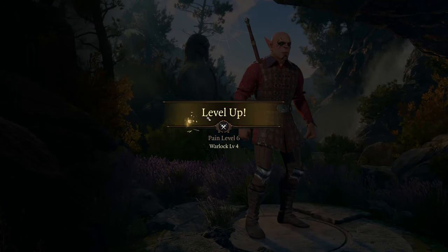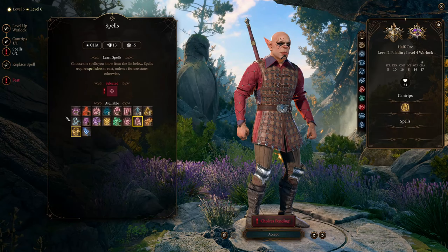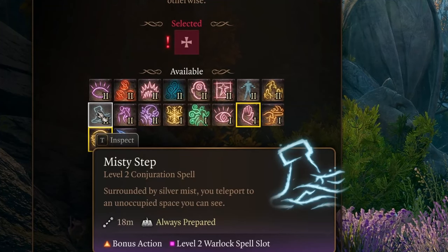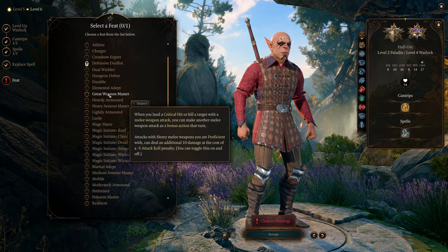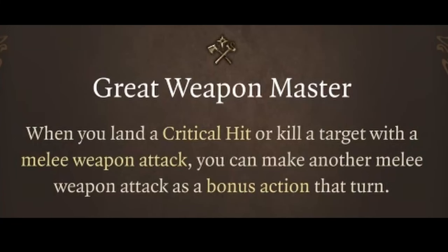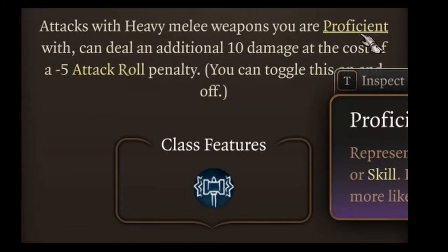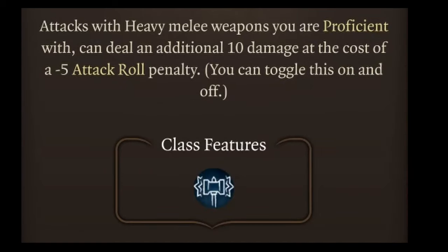Next is level 6 in total and level 4 as a Warlock. Select defensive cantrips such as Blade Ward, and choose the spell mentioned earlier based on your Paladin subclass. In my case with Oathbreaker, I go with Misty Step. Here you'll get your first feat, and you can opt for an additional 2 points in Charisma. However, I prefer Great Weapon Master, granting an additional melee attack as a bonus action after a critical hit or enemy kill. As a bonus, it provides a toggleable passive that adds plus 10 flat damage at the cost of a minus 5 attack roll penalty, which won't significantly impact our playstyle.